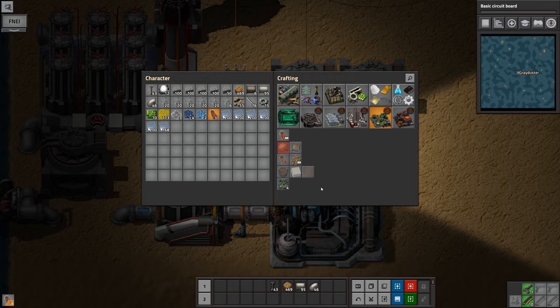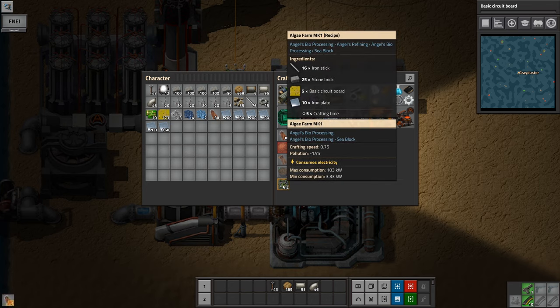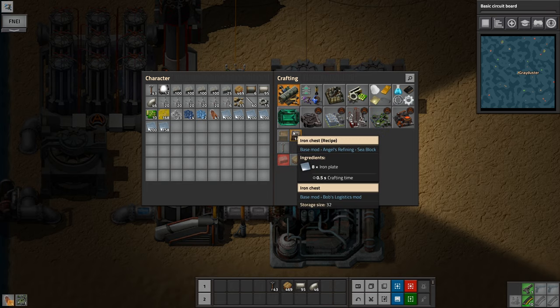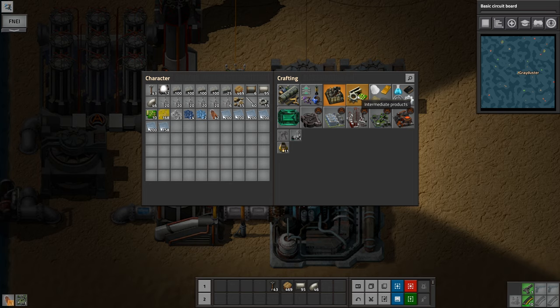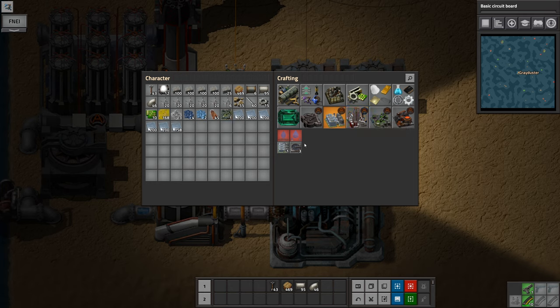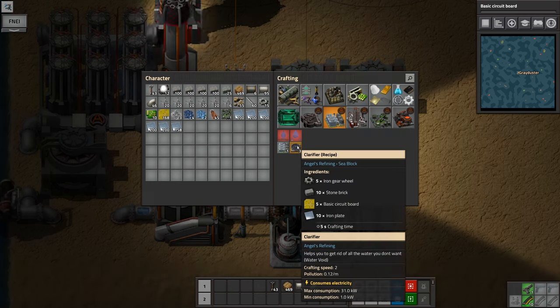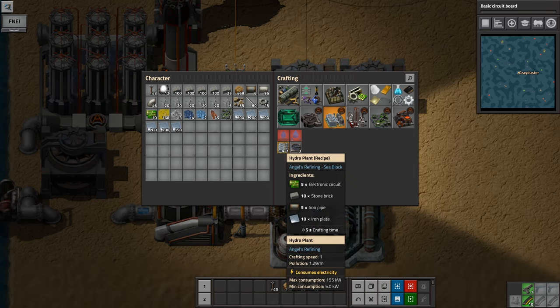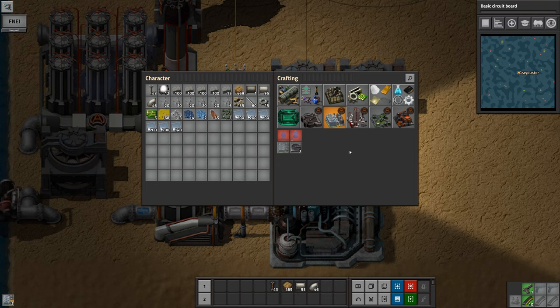We see we have more stuff available now. We have algae farms — that's why I'm going to make one because they are going to be useful. We've got a few chests. Still no inserters. We're also going to get a clarifier — that's the liquid equivalent of the flare stacks, it just voids everything. So if you want to get rid of water or liquid, that's the point. Hydro plant — let's make one of those as well. So we've got a bit of a tour of what we can actually make.